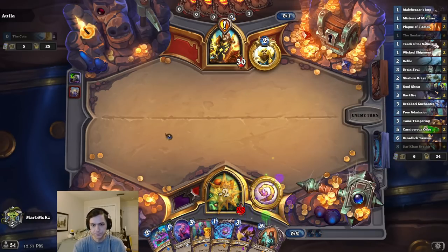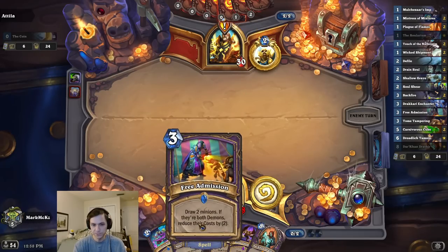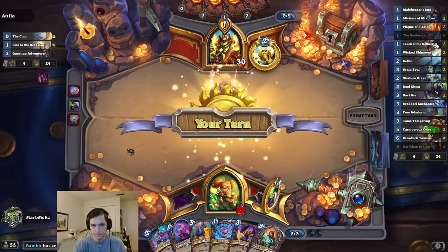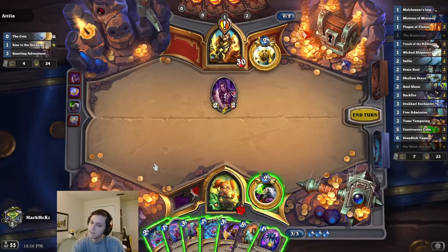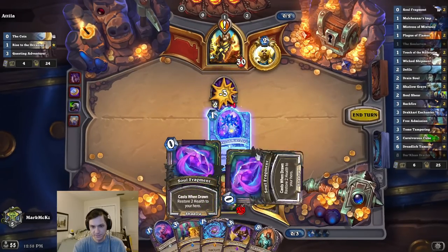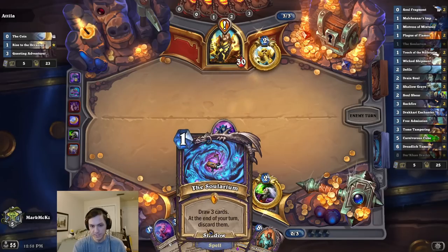Alright, nice. So Free Admission is almost guaranteed to get something useful. I could draw a double Mistress and an Imp... Oh my god. I may need to kill that instead. I probably should kill that, just in case. I'm going to go ahead and play this. I'll just Wombo Combo on 5 with Solarium.